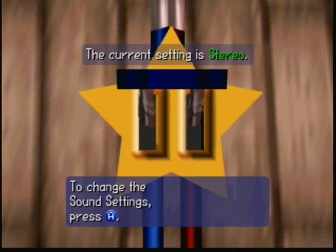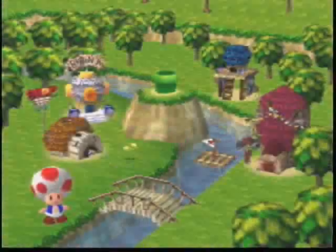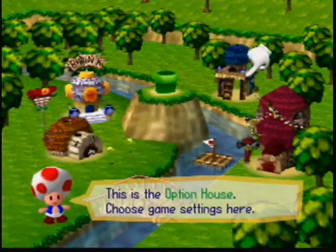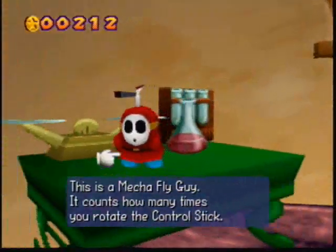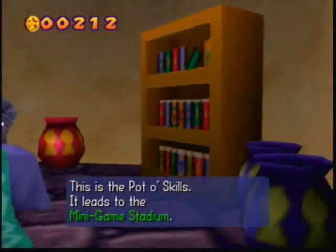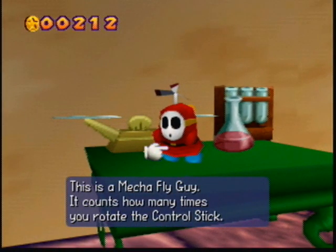That was a very loud motorcycle. But yeah, stereo and mono, that's really all you can do with that. Leaving the option house, I'll go to the minigame house really quick. I covered a few things here. At the end of minigame stadium I covered the MechaFly guy — you can buy him at the shop and it's basically just a way to practice your control stick rotation.